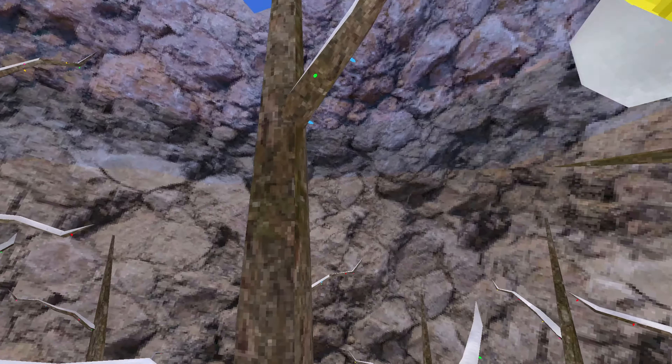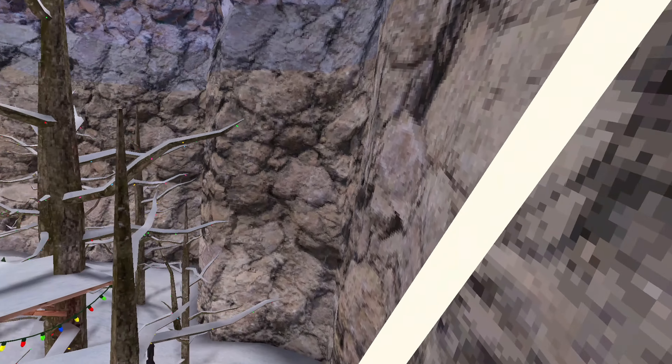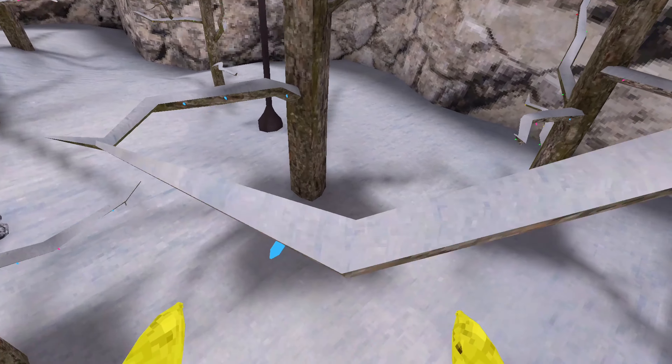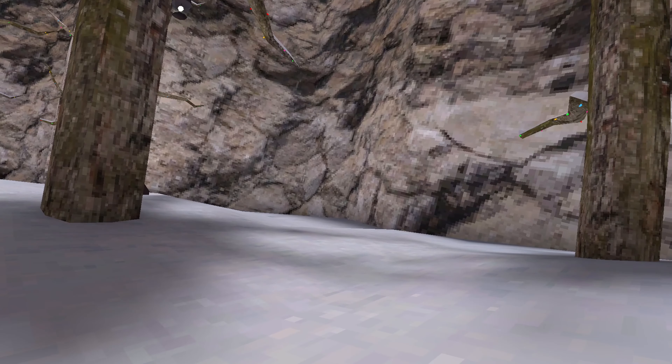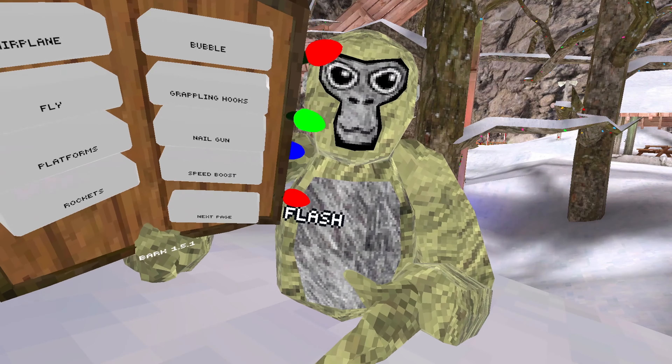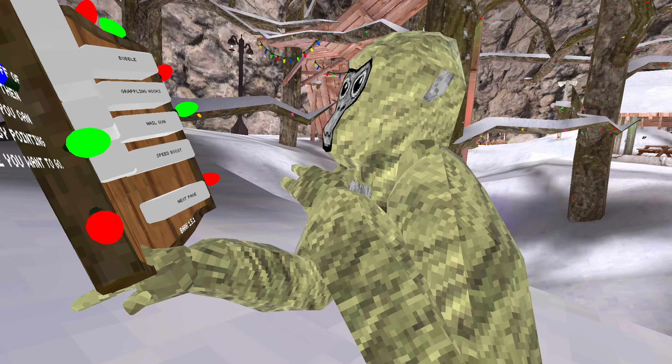Just go like this — come on Spider-Man in Gorilla Tag! Oh, hit the ground, crashed into a tree. Yeah, that was grappling hooks — and this mod menu has a lot of mods so go watch the tutorial I link.